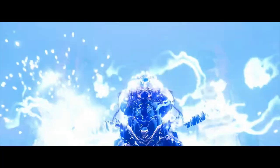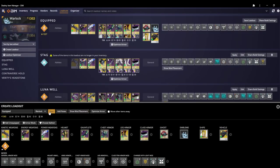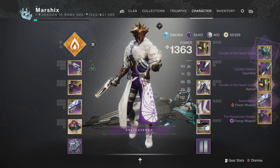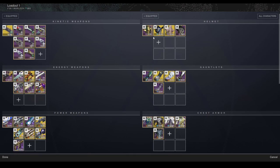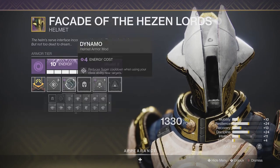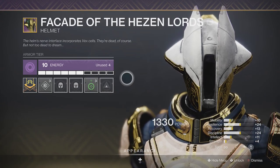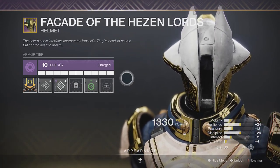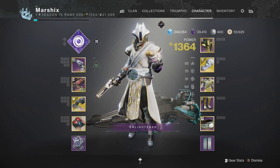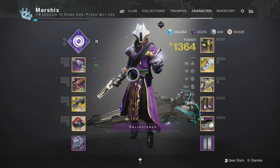So what additional functions does DIM have? Loadouts. You can create a build using any armor or weapons you want, then press save to keep it for later. After that, you can press apply and all your gear will be transferred to your character and automatically equipped. Ishtar also has loadouts, but to my knowledge you aren't able to use it to change mods from the app. With DIM, you can save an equipped loadout, then change around mods or ornaments, and whenever you click apply, all your gear will be reverted back to what you saved it as. This makes it easy to use multiple loadouts that share some of the same armor pieces but require completely different mods, making it the best app for creating and swapping loadouts.